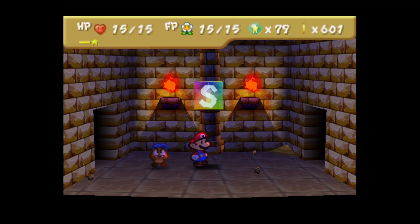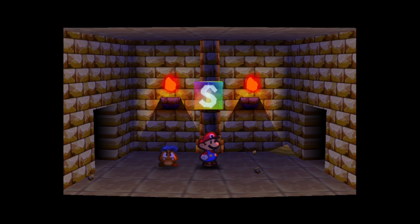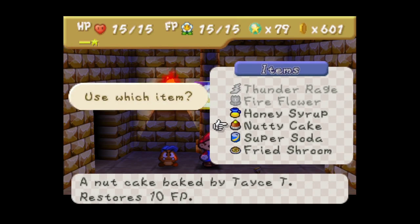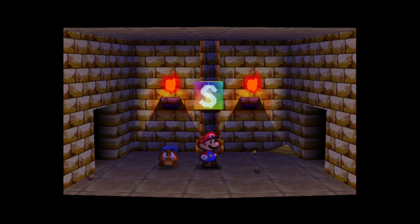We're going to have Goombario as our partner for tattling obviously, but he might also be pretty good in this fight too. We have items as well - these can be very useful of course. Alright, let's go!